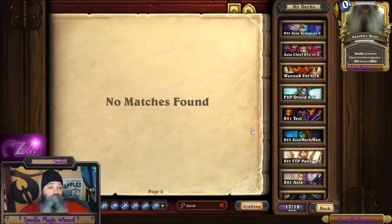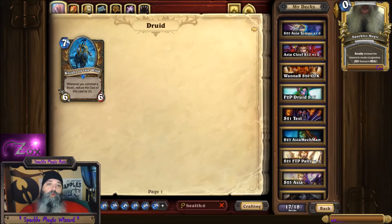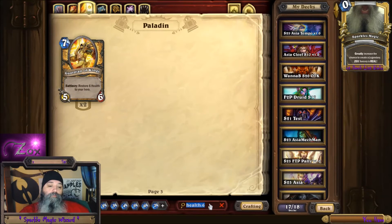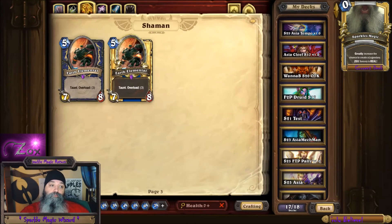You can search for mana three — anything that costs three mana. You can search by health, like six for everything with six health. Another thing you can do is search for anything with seven or more health — you put a seven plus — or you can do seven or less health. You can do that with mana too. So seven plus health means anything that's got seven health or higher is going to show up.